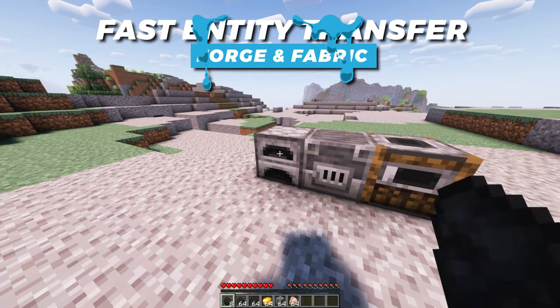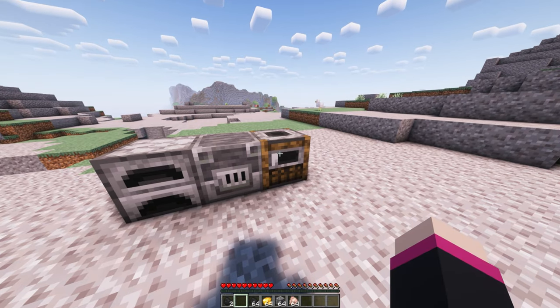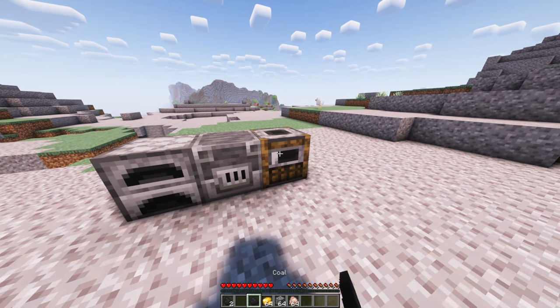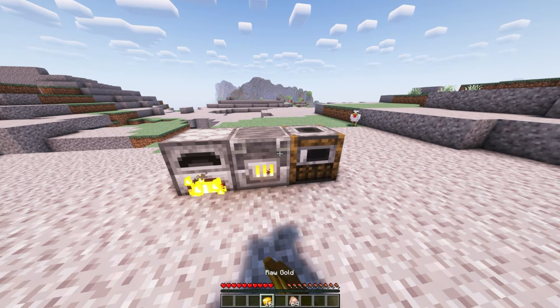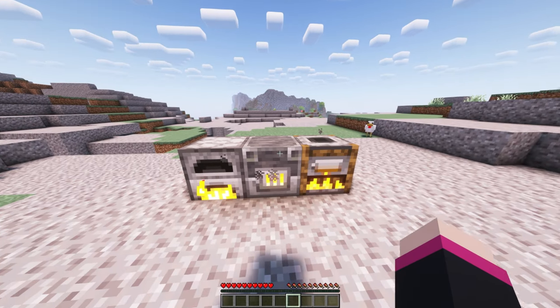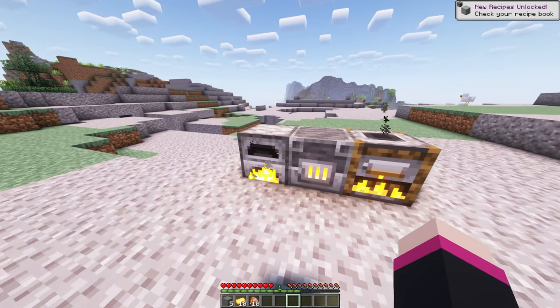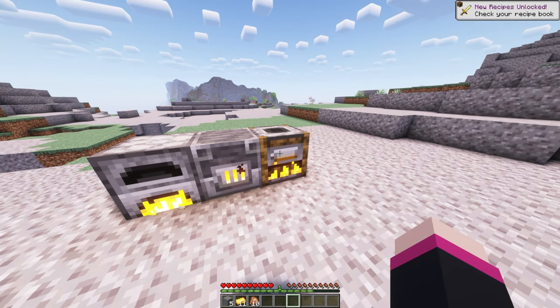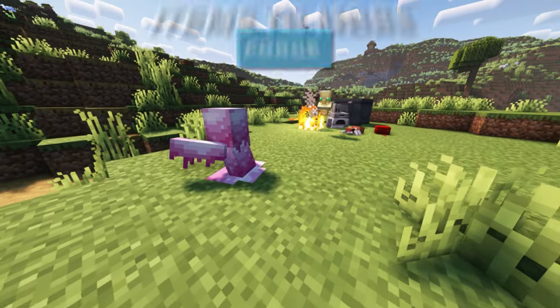Do you load items into your furnace the slow way? Well stop being an absolute peasant and start utilising your time. Fast Entity Transfer lets you place items in the furnace, smoker, and blast furnace without opening a UI. All you do is run up and whack it in without wasting your time. To pull items out, just click like you're about to break it and the item you inserted will be in your hand, ready to use. A nifty little mod to save time and break your own speedrun record.